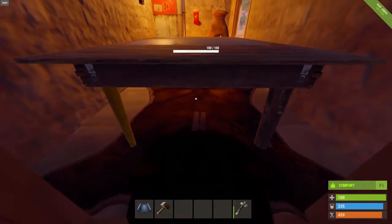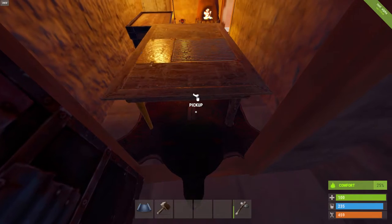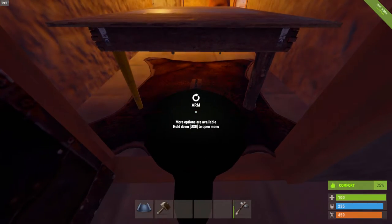People will try to jump off the table, and before they notice that it won't work, the bear trap gets them. You can even arm the bear trap and refill the pelt — you just need to get the right angle.